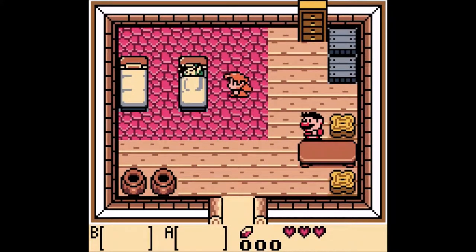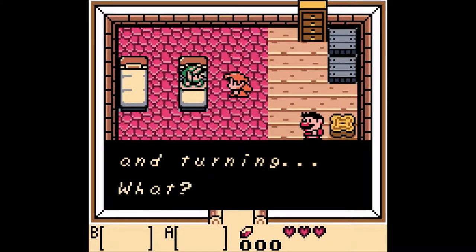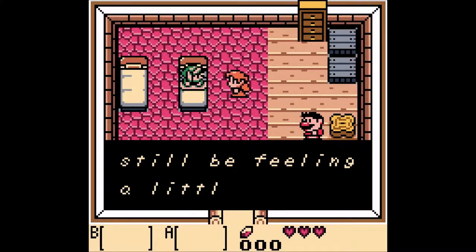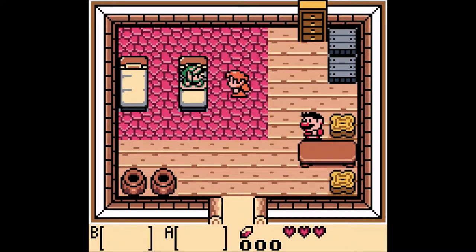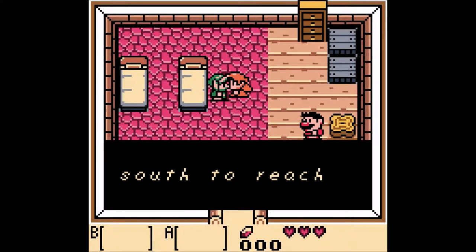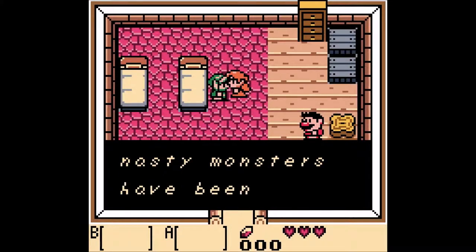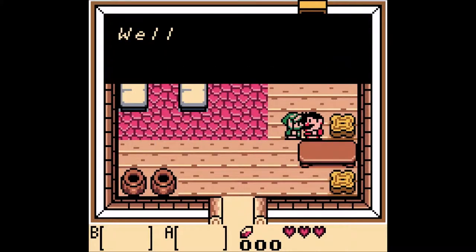So here we are — we have washed up on this beautiful island and we were rescued by this girl here. 'What a relief! I thought you'd never wake up. You were tossing and turning.' 'What? Zelda?' 'No, my name's Marin. You must still be feeling a little woozy. You are on Koholint Island.' She's basically telling us we can go to the beach where she found us, and a lot of things have been washing ashore from my shipwreck. There's a lot of bad monsters in the area, which is pretty classic for a Zelda game.